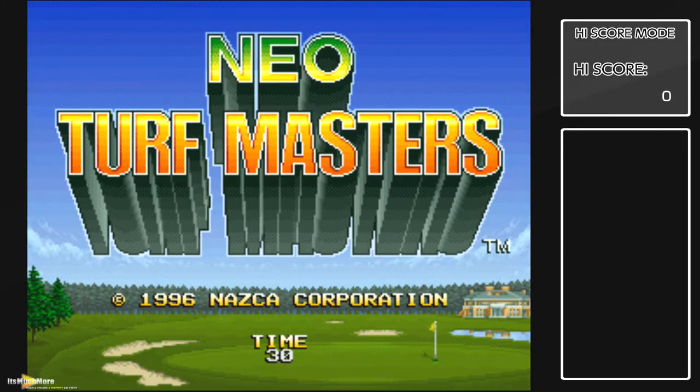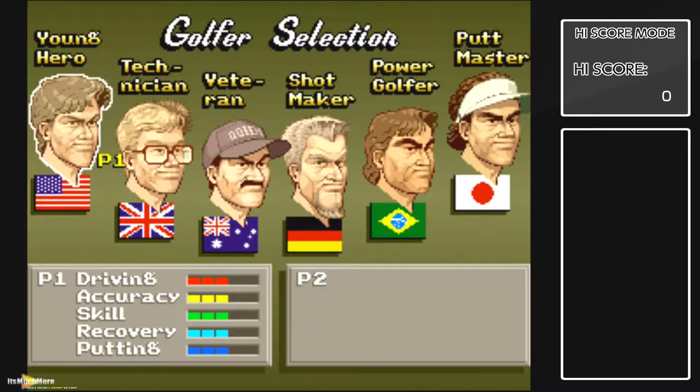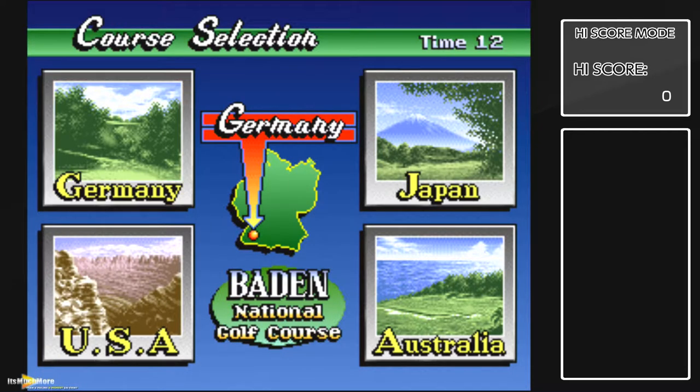It'll automatically choose your character. High score mode is on the right hand side — once you log a score it will show you there. Choose your player — I personally always choose the German, Robert Lindel, or Lendel. He's got good driving, good putting, and the meter goes down quite slow. Some of these other drivers and putters, even with three bars as you can see down the bottom there, it's hard to do putting. I find Robert Lendel is the best.